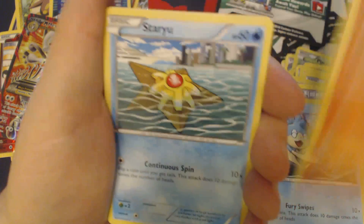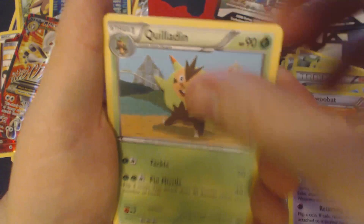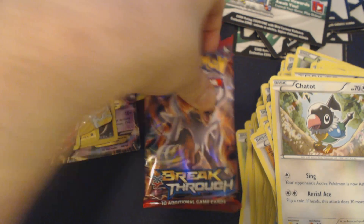Froakie, Pansear, Cyndaquil, Staryu, Doduo, Gogoat, Swoobat, Quiladin, Reverse Holo Woobat, and Chatot. And for our final pack...